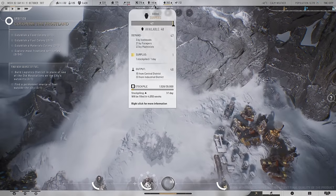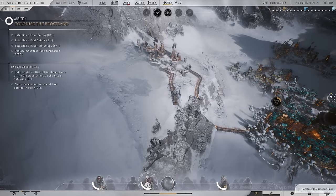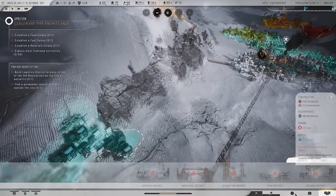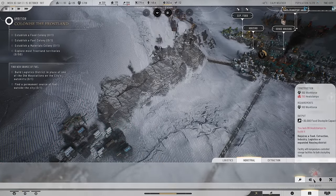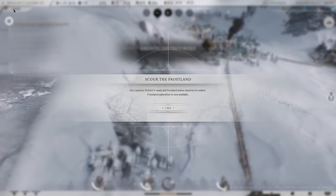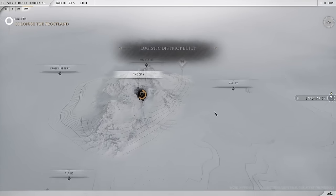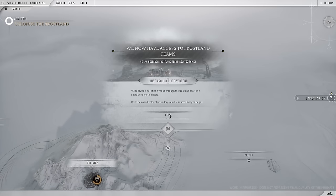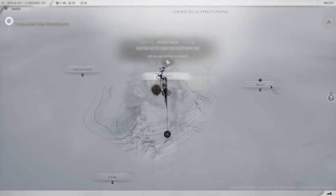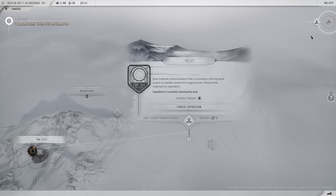We're stockpiling materials, goods, and coal which is really good. I'm going to put a fuel depot down — 150 heat stamps for that. We've opened up the frost land. Just around the river bend this tells us basically where to go to find the oil — there's an arrow right there, so we'll make our way over to the valley and launch the expedition there.